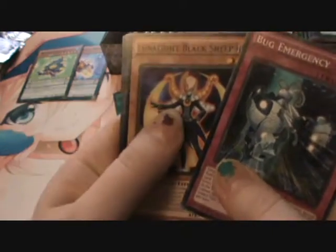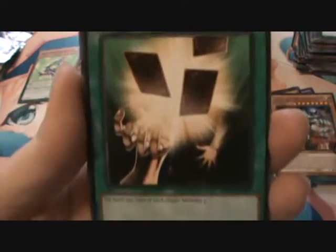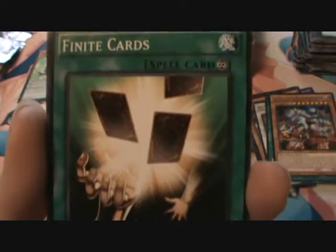Bug Emergency, Lunar Knight Black Sheep. What? Finite cards — instead of Infinite cards, Finite cards? Is that one a short print? I don't know. The hand size limit of each player becomes three. What the heck?! See, I told you I didn't know every single card that was in this pack — that is a weird card.